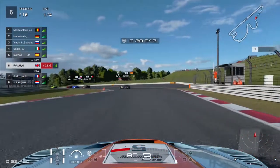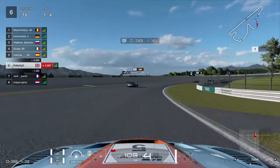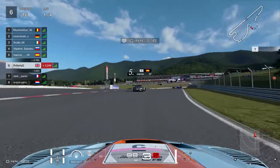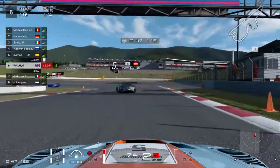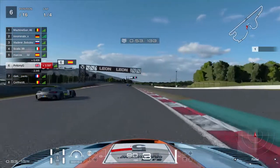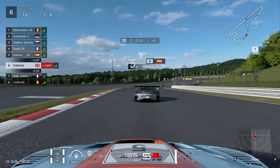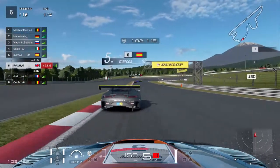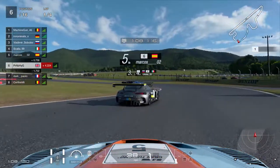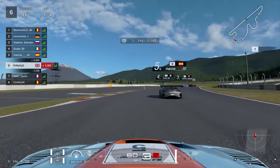I'm now in 6th, losing a place to the Spaniard in the Merc. He also runs wide, which allows me to catch up a little bit. I'm still a bit nervous being in the first race — you've got to slowly get back into the swing of things. It's a 4 lap race so it's not too bad. We can probably gain a couple of places; the pack is pretty bunched up. We've got a good run on the Mercedes but we don't want to throw the race away on the first lap.